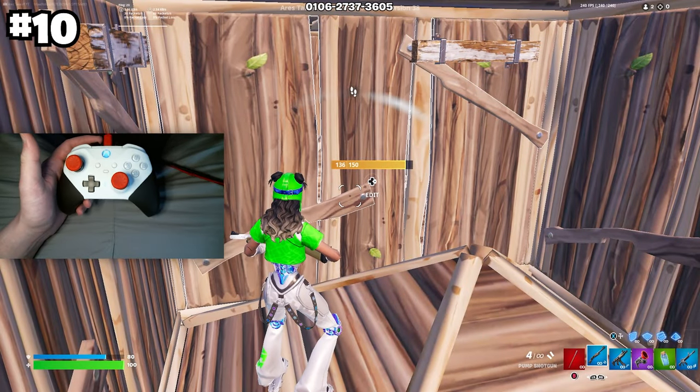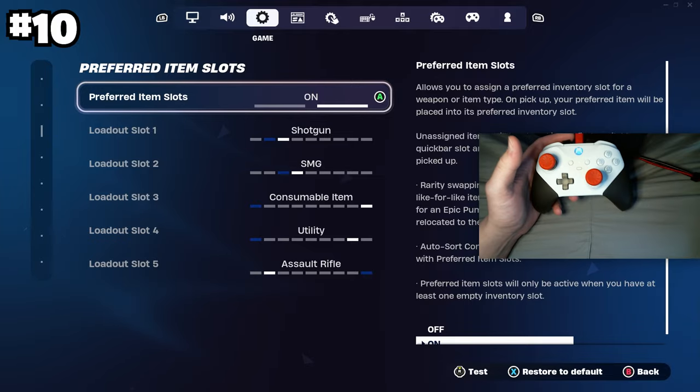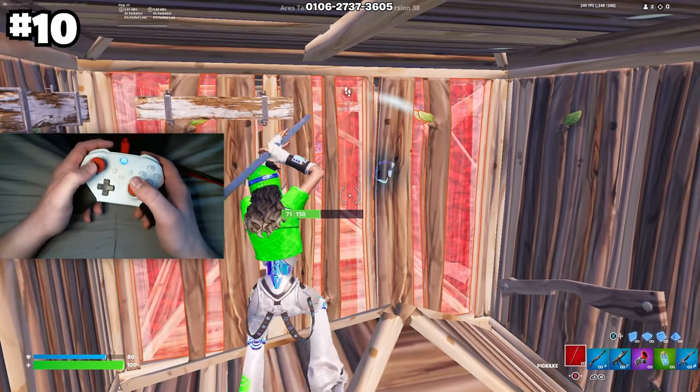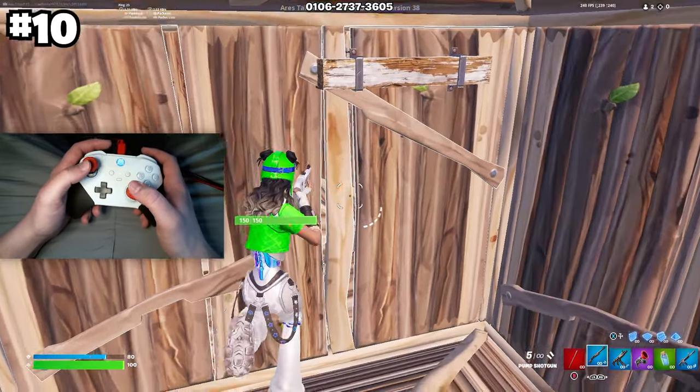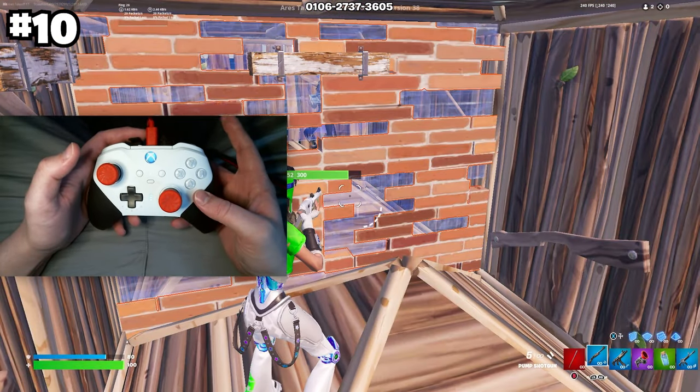Next is to use your shotgun on the first slot of your inventory. Go to game settings, preferred item slots, and set your loadout slot to shotgun. This way, whenever you take a wall, you can instantly swap to your shotgun for a quick shot on your opponent by just tapping once on one of your bumpers.